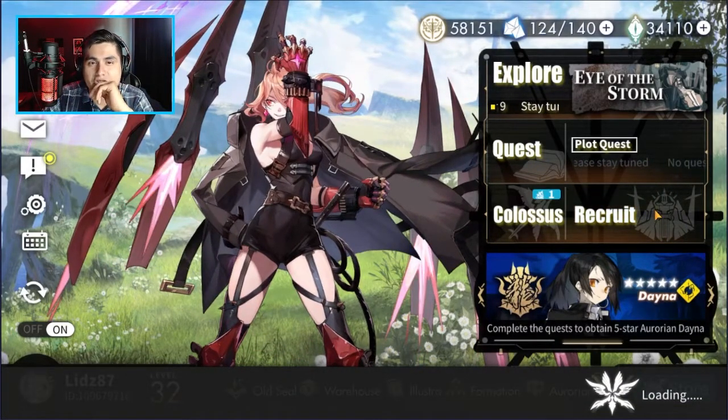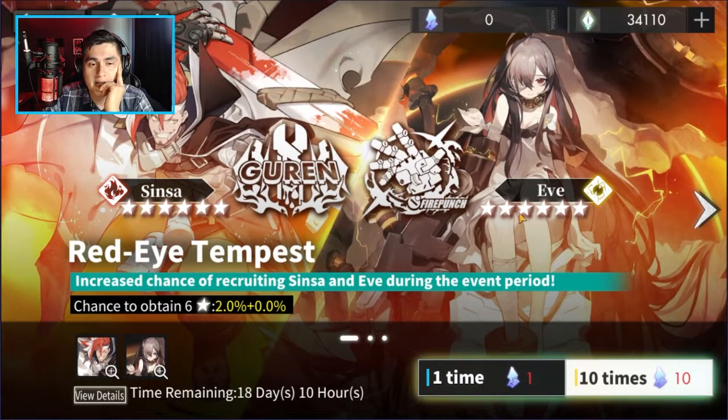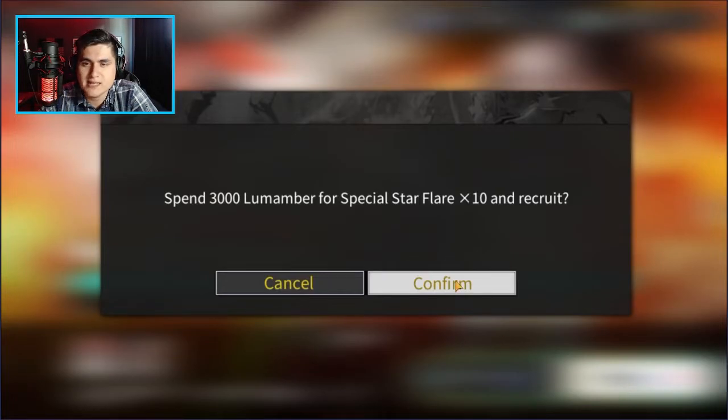I'm gonna try to go up to the pity amount for the six-star. If it's another Sinza, that's awesome. If it's Icy, I wouldn't mind — off-banner or non-featured, I should say. If it's Eve, that's fine too because she would fit beautifully in my thunder team. Let's go with the ten-pull to speed up the process — you guys can just do singles and it'll work fine.